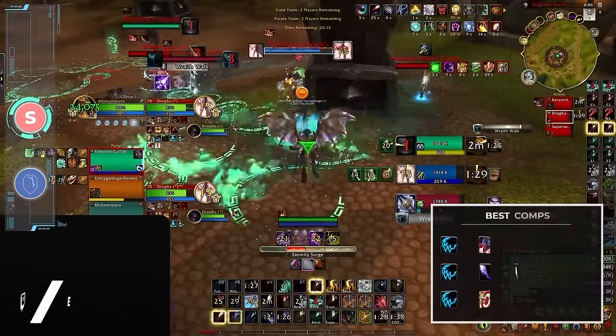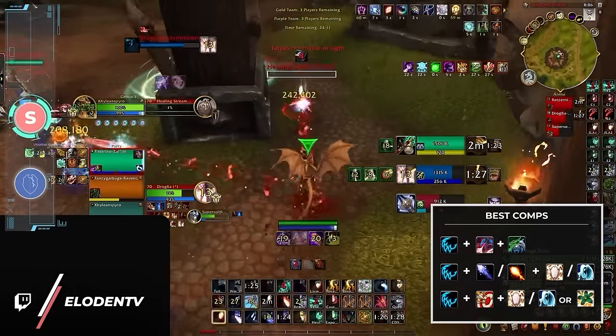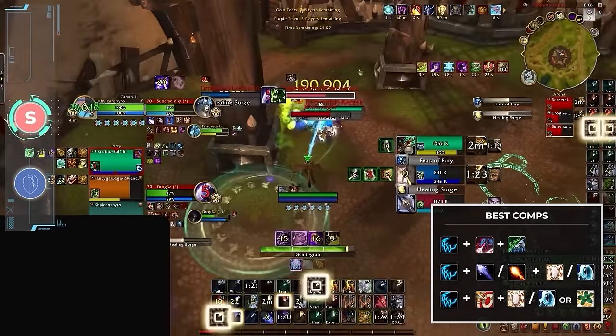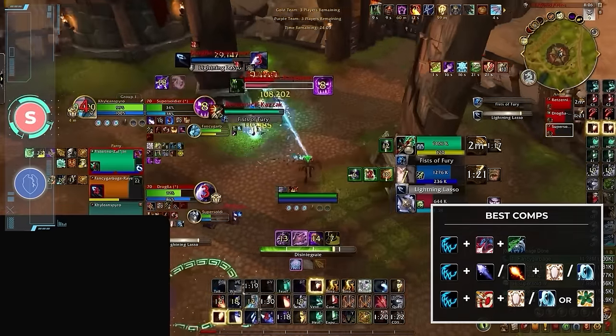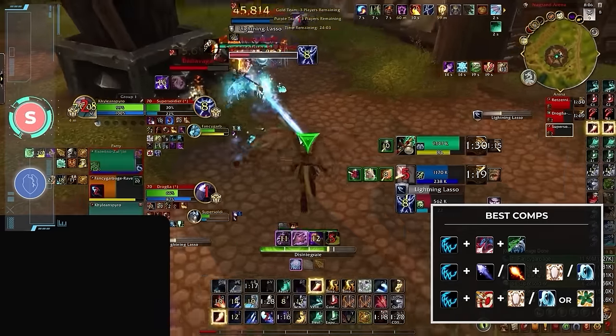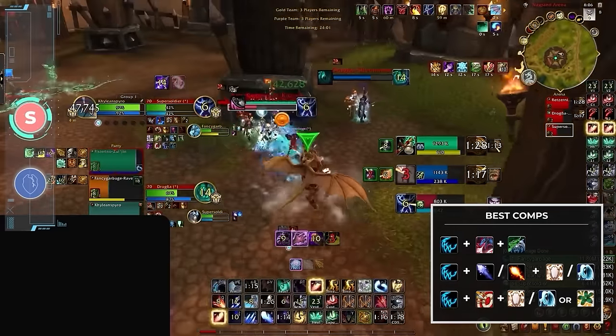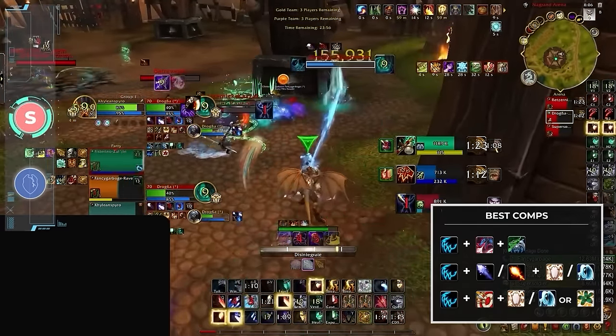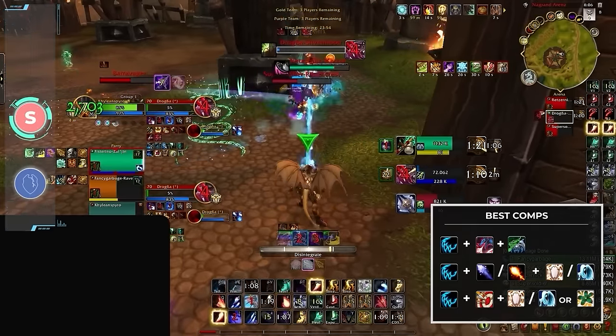Last time we updated our 3v3 tier list, feral druids were running around playing one of the most dominant comps at the time, pairing with a devastation evoker and a fistweaver. The perfect combination to make sure at least one person on the team gets to have fun, since players are left scratching their heads on who to interrupt. Do you let the feral free cast cyclones or the evoker blast with disintegrates? It's a catch-22 either way.